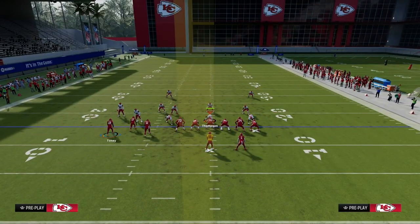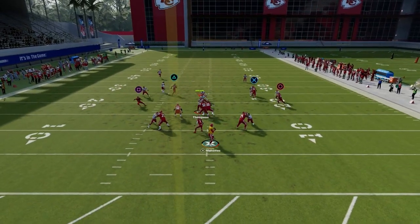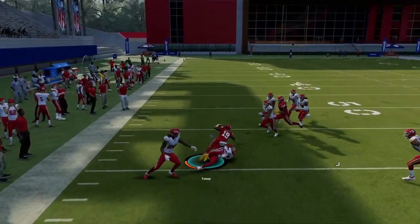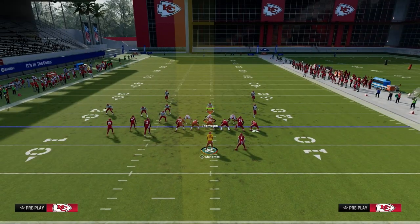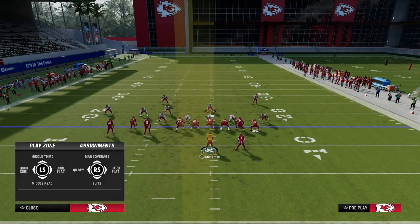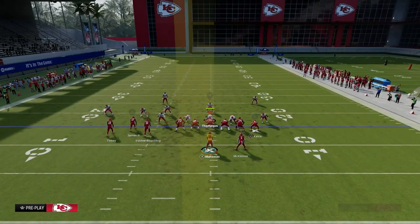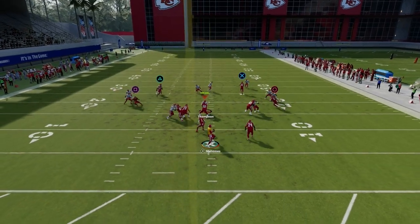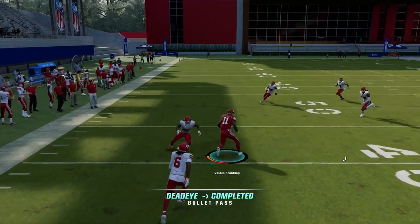Now, if they're playing you in off coverage — not pressing you — the zig route still works, maybe about 80% of the time getting separation against man coverage, but they can kind of lurk it a little bit, so keep that in mind. The best way for the opponent to stop the zig is to use a hard flat defender. The problem with that is there's still a big opening with your slant route. You can see here: the hard flat takes away the zig, but the slant comes wide open over the middle of the field against man coverage.